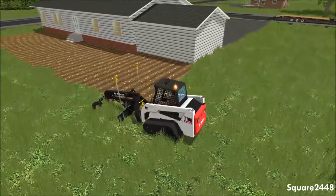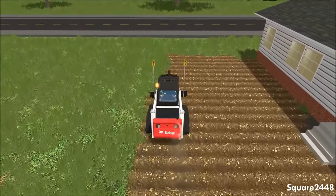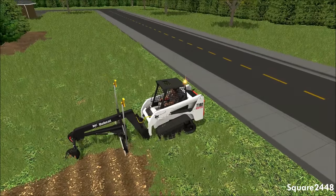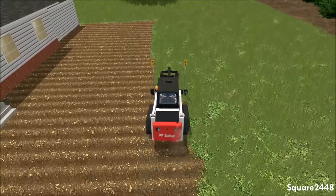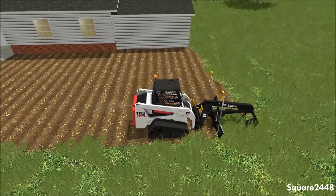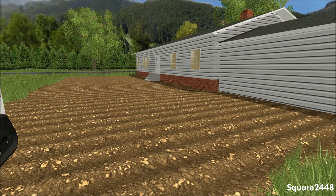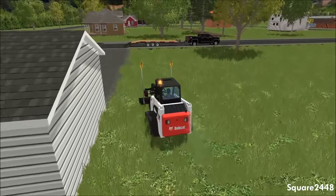We'll lower it every time we go around. We didn't get a full pass in but on the next one we'll try our best. That would be the last pass on this patio — let's turn it straight, lower down, and make this last pass. This skid steer is perfect for the job. The first patio is done for today — look at how nice it is. They can have a pretty cool trampoline or above-ground swimming pool if they'd like. Our job here is done, let's go on over to the other house which is just across the street.